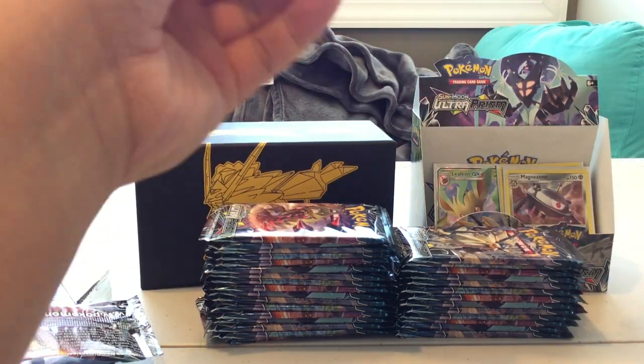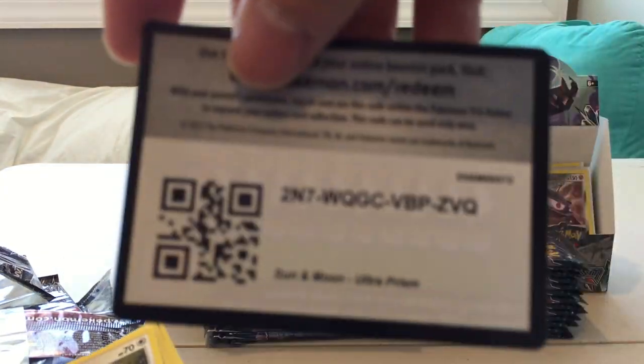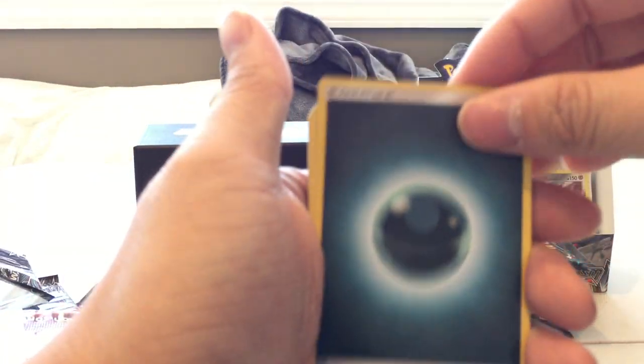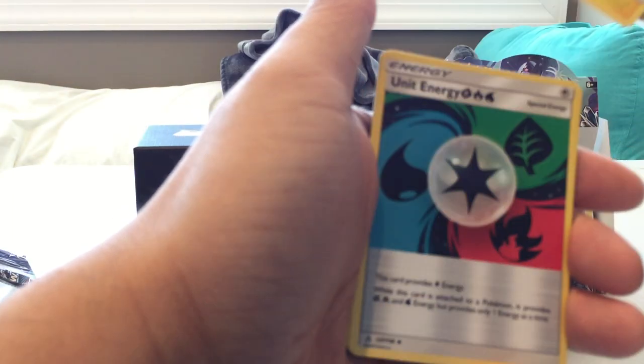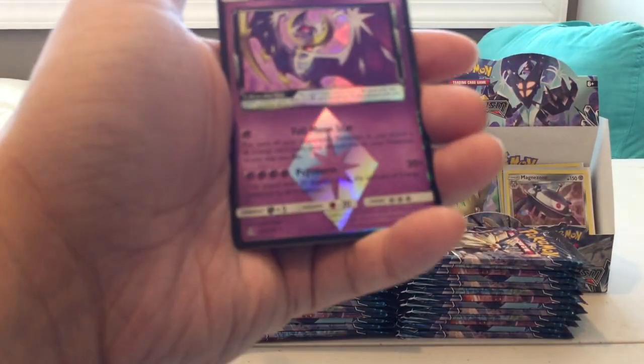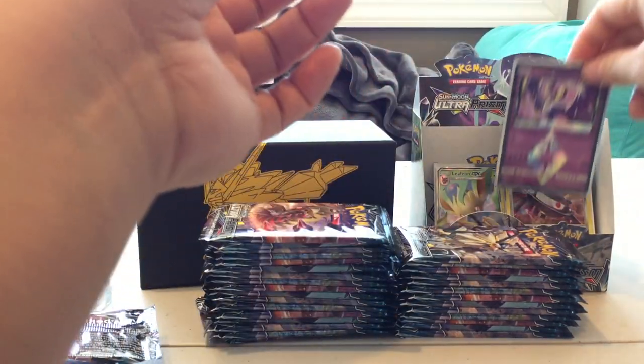Pack six: Darkness Energy, Spiritomb, Rotom, Unit Energy, Youngster, Magmar, Alolan Diglett, Sneasel, Magnemite, and a Prism Naganadel. Very nice — our first Prism card! And the rare is an Abomasnow. I think I already pulled a Naganadel before but I'm not exactly sure.